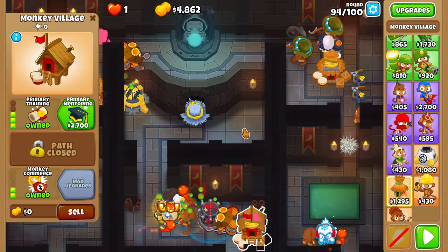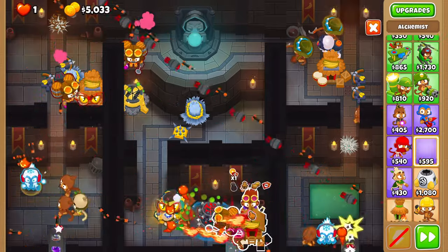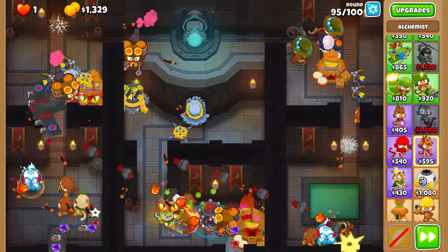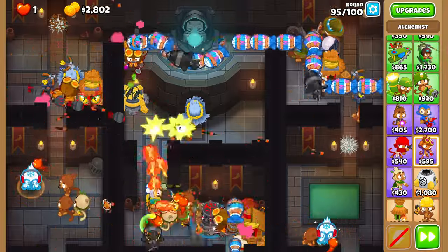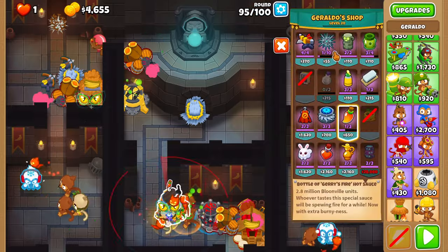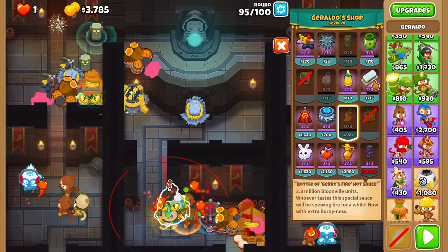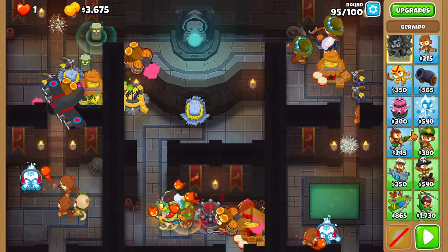Upgrade the village to 3-0-2 and place a 0-3-0 alchemist and set it on strong. On round 96, place two creepy idols. Apply hot sauce to the center towers. Give the ace a jar of pickles. Finally, place a 0-1-3 glue and set it on strong.